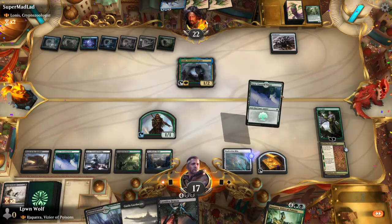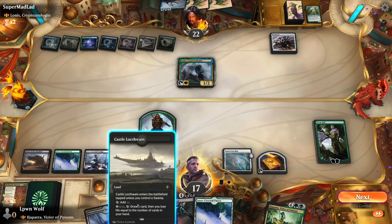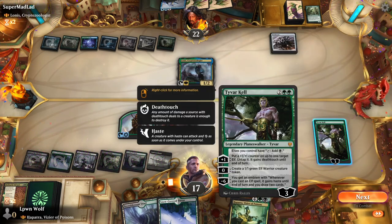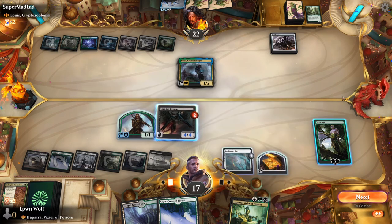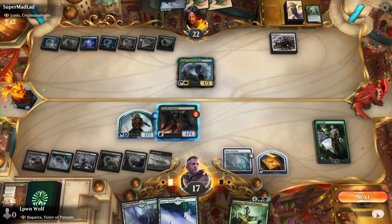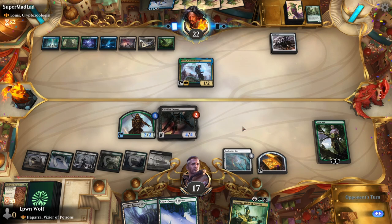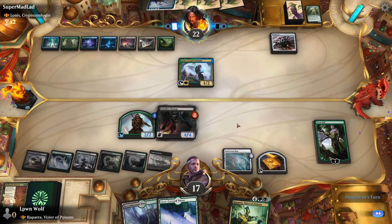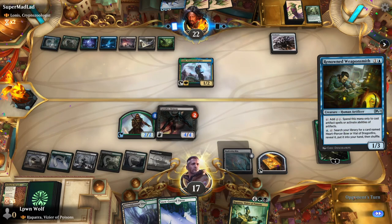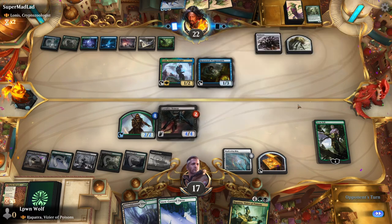Carnifex Demon is pretty sweet. It's a shame we don't have Hapatra out, but let's go for the Carnifex Demon and make another blocker or go up a little. Make our elf a bit stronger and then pass the turn. Now if they cast anything, we can pay one black to remove a counter from Carnifex Demon and put a counter on every other creature — a pretty effective way to diminish their power, and a nice way to get around Shimmer Dragon. By putting the counter on our elf, it also means the elf doesn't die.